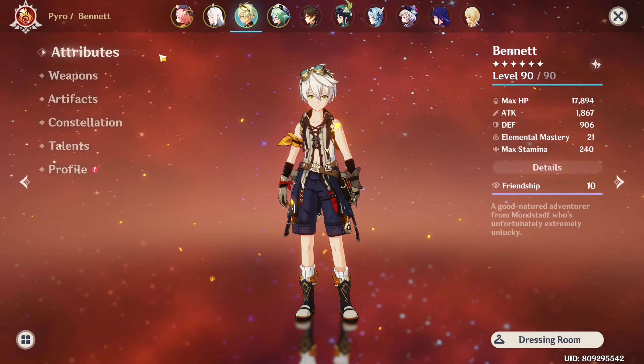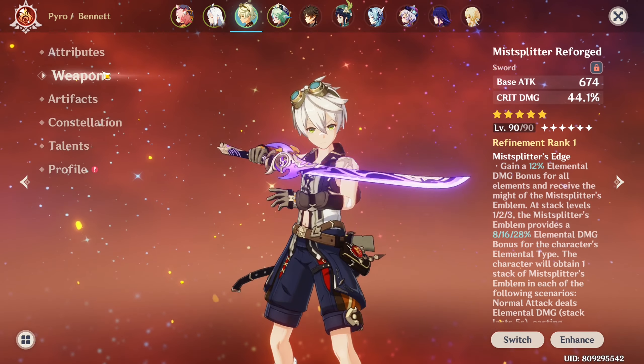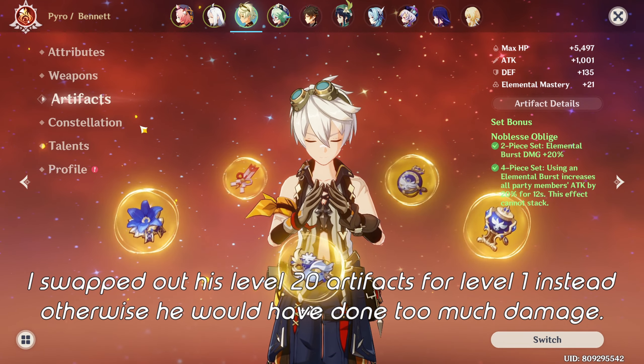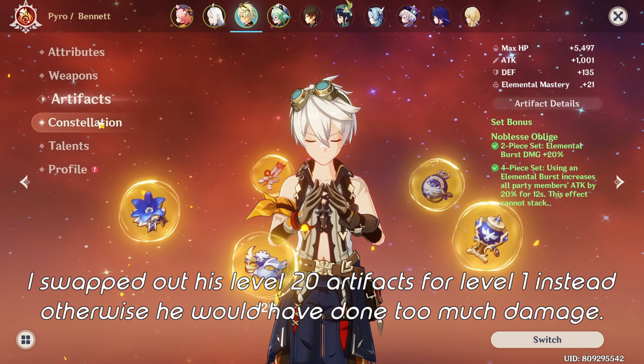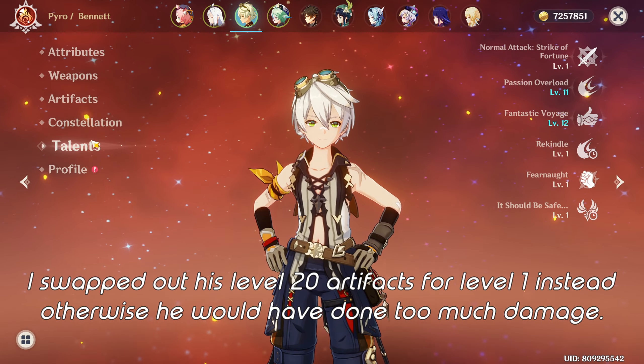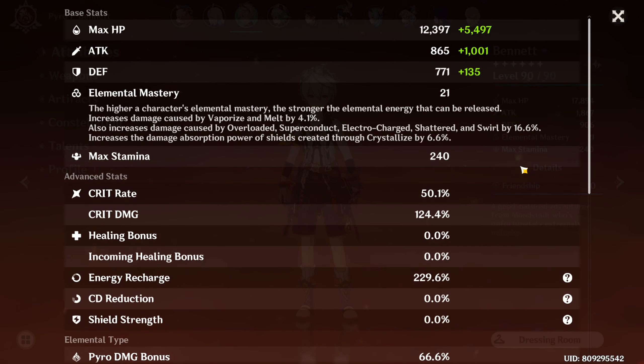Now on to Bennett — he is at level 90, his weapon is the Mistsplitter Reforged, his artifact set is the four-piece Noblesse Oblige, his constellation is at C5, and his talents are 1, 11, and 12. Here are Bennett's stats.